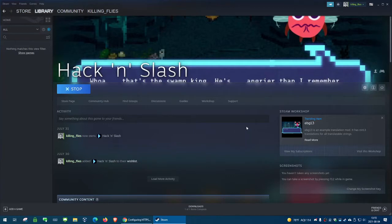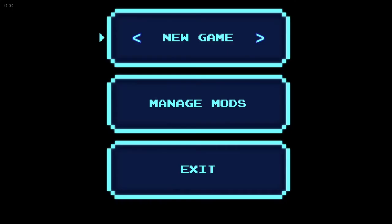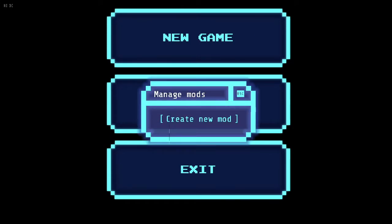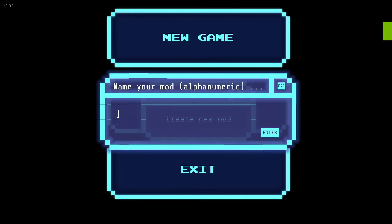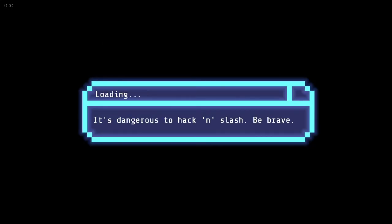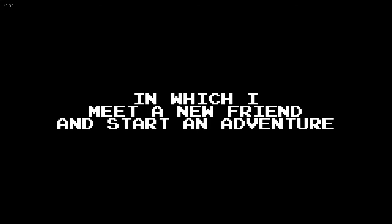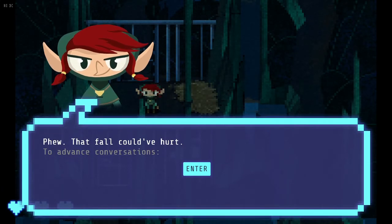Starting it up now. There are mods - you can apparently create your own. Going with New Game. The character name Alice is fine. It's dangerous to hack and slash, be brave. Interestingly, it starts on Act Two. There's no mouse cursor whatsoever, so it's all keyboard control. Maybe that fall could have hurt - press Enter to advance conversations.